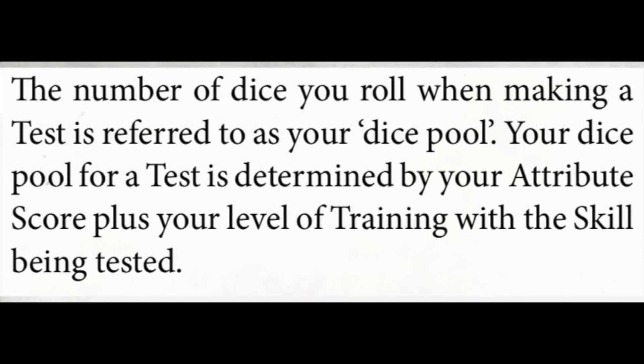The number of dice you roll when making a test is referred to as your dice pool. Your dice pool is determined by your attribute score plus the level of training with the skill being tested. So if your attribute score is 3 and the relevant skill training is 1, you would roll four dice, and so on. It's pretty straightforward.